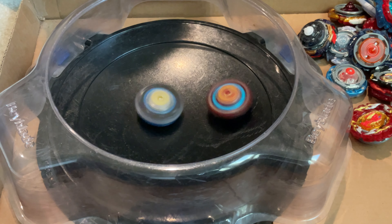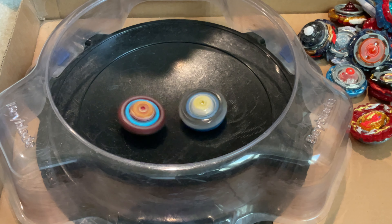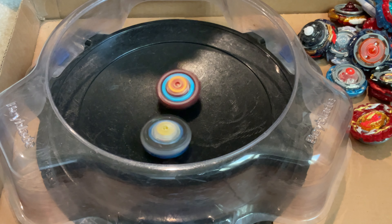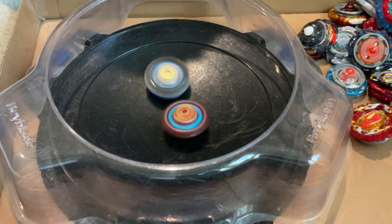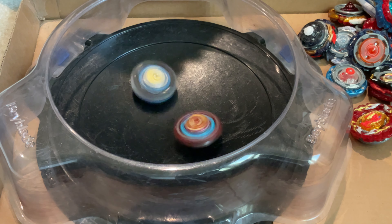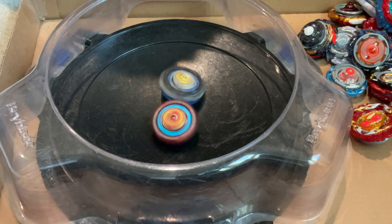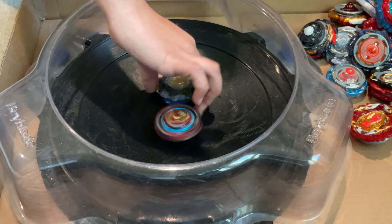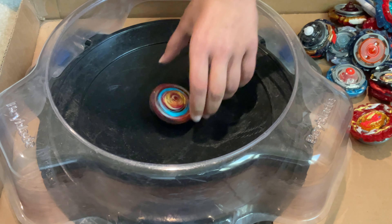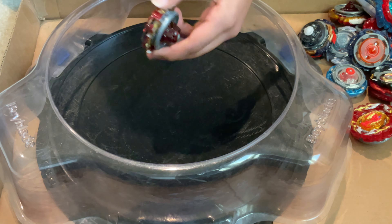Astral Spriggan in a clockwise stamina mode. You think that Astral is bad, but you forget that it has Over and Quattro and Zero — it's basically just Zest Achilles but not as good. Astral is better than Zest actually, I think. Whenever I see Astral Spriggan I think like 'oh this bey is trash,' but I forget how good it actually is.